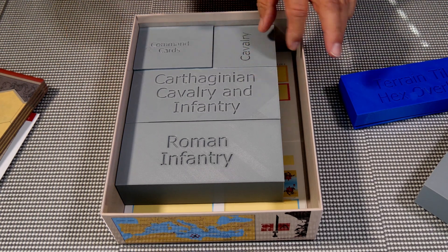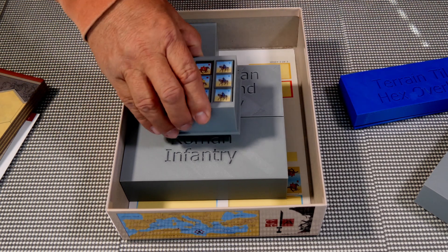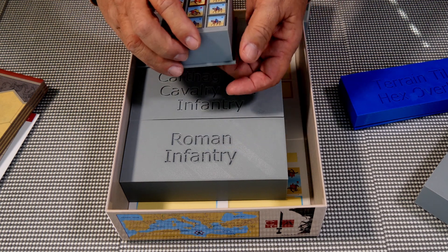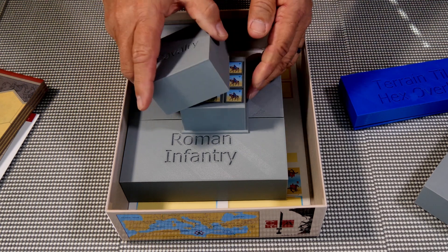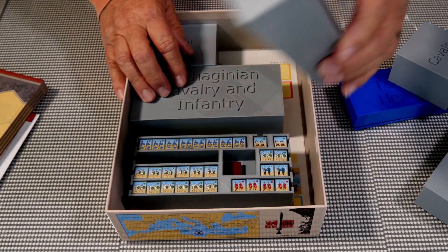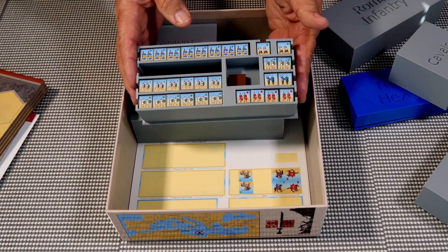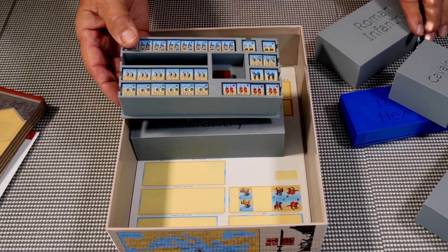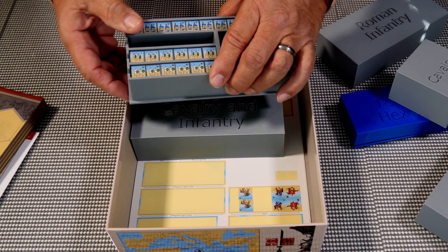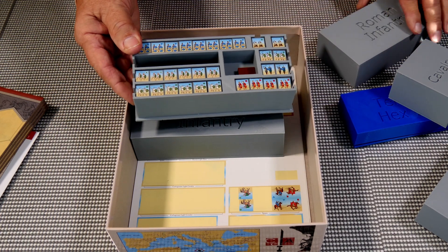I have the cavalry here - Romans and Carthaginians cavalry are organized in their own section, and again you push up from the bottom to get them out. Then we have the Roman infantry. I had some extras so I made extra slots in case I add anything. All the Romans are divided up and stacked in groups of four, which is what you use. I also have slots on the side so you can put tweezers in and slide up whatever unit you need.